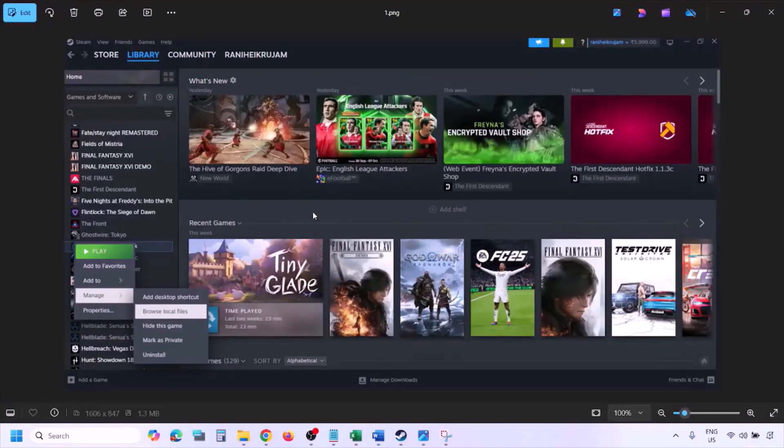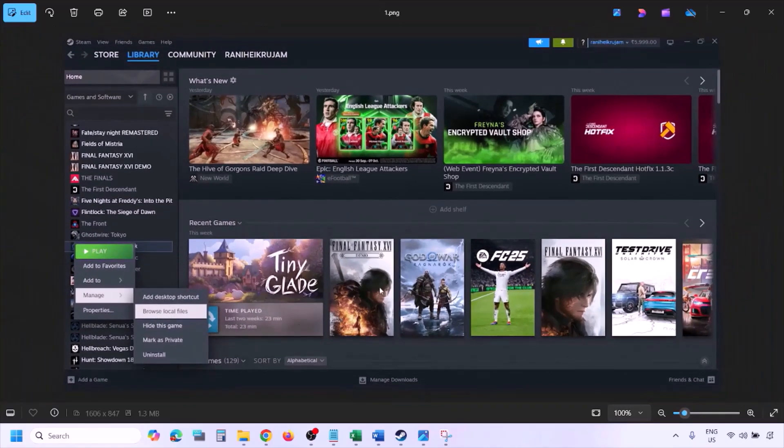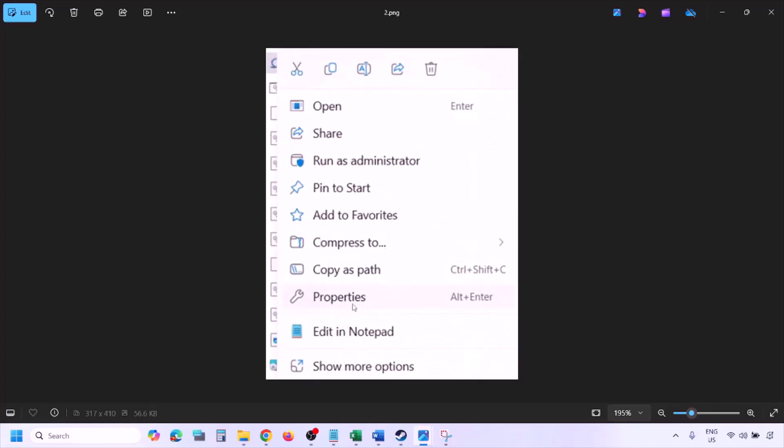To run the game as an administrator, go to Steam, open the library, find the game in the list, right-click on it, select Manage, and then click on Browse Local Files. This will take you to the game installation folder. Right-click on the game EXE file and select Properties.